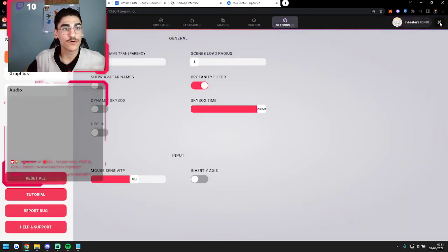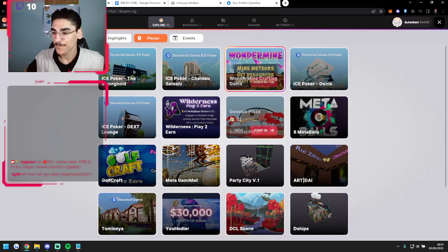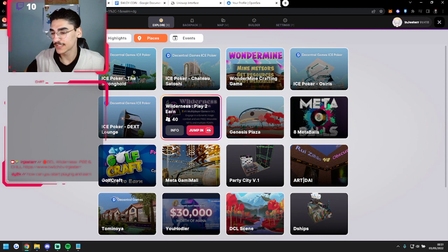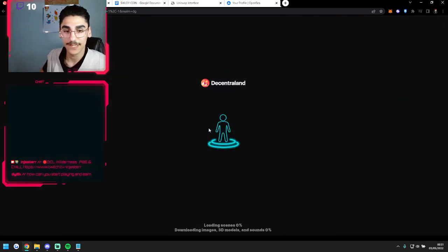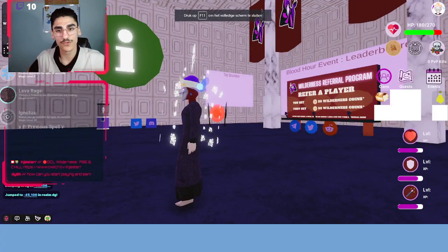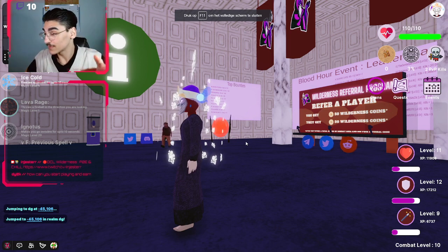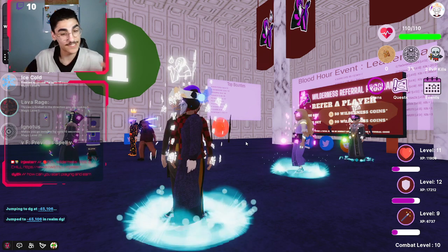What you will need to do is press X, and then you will have to find Wilderness. This is the location where to play the game. It's totally free, and you don't actually need money to play this game. Also, they have a nice referral system where you refer a friend and get 50 more coins.